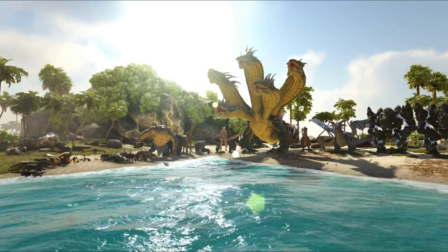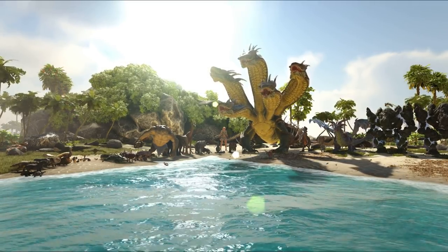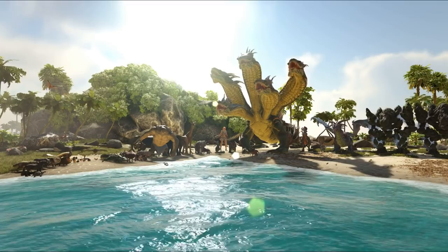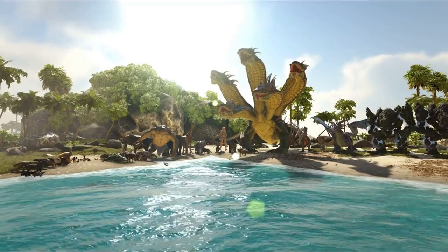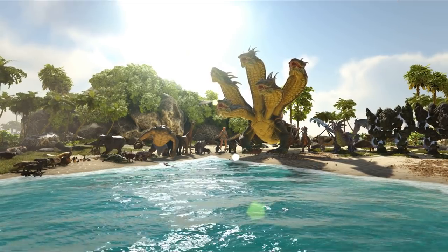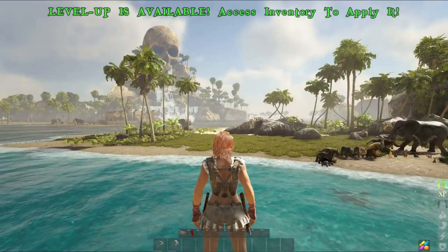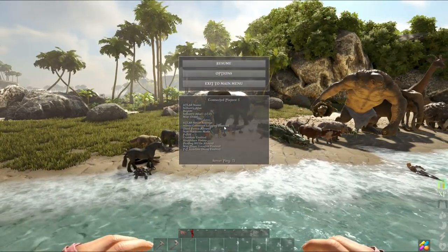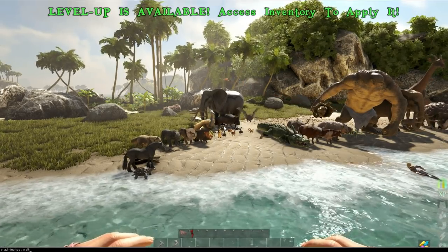So with that out of the way, we will be looking at all of the creatures you can find in Atlas. There are a total of around 50 creatures, and it has been a pain to get to this point. Atlas does not have a single player mode, meaning I had to rent out a server. There are no spawn codes anywhere on the internet, so I had to go through the game's files to find all of these creatures and figure out how to use the spawn commands.